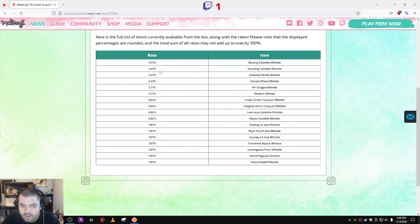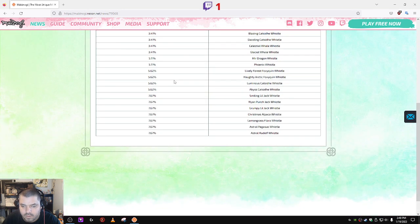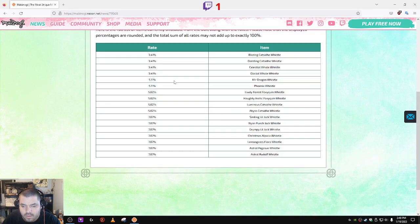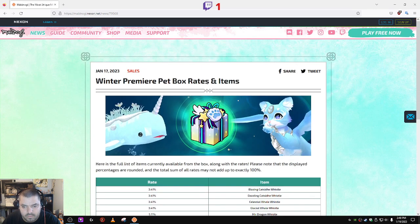These are all the pets in the gacha. All the new pets have the lowest chance of being obtained, but overall their rates aren't horrible and there aren't too many junk pets in here either. And you're guaranteed to get one of these new four pets anyway, so that's not too bad. Okay, let's get into the game.